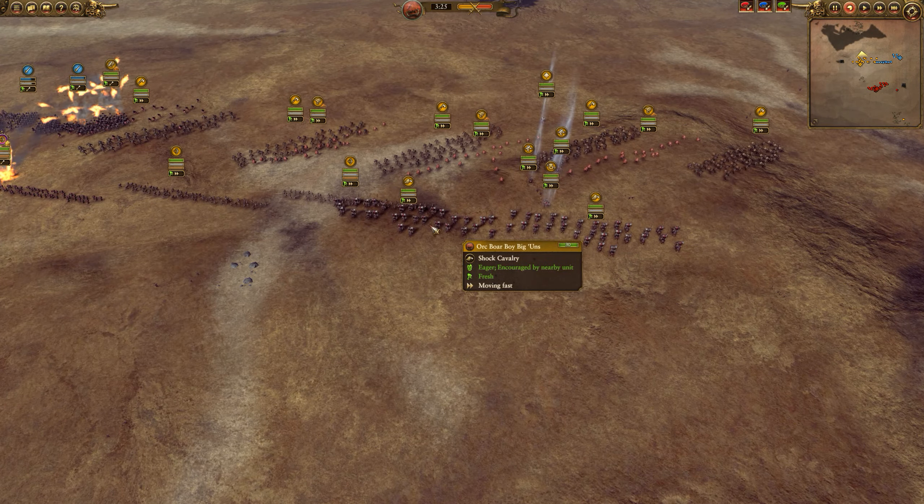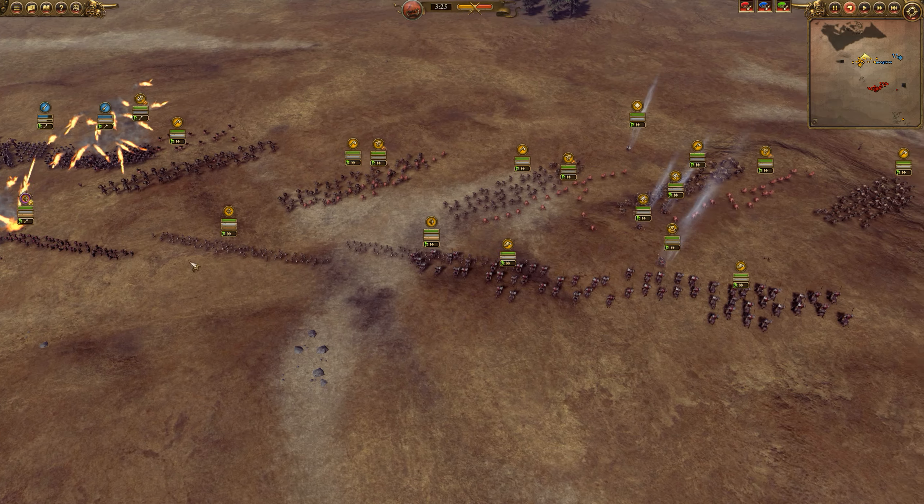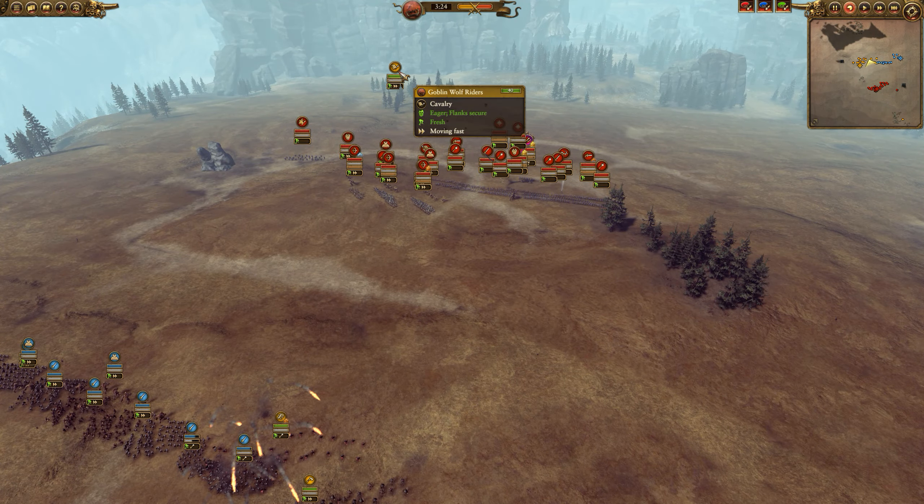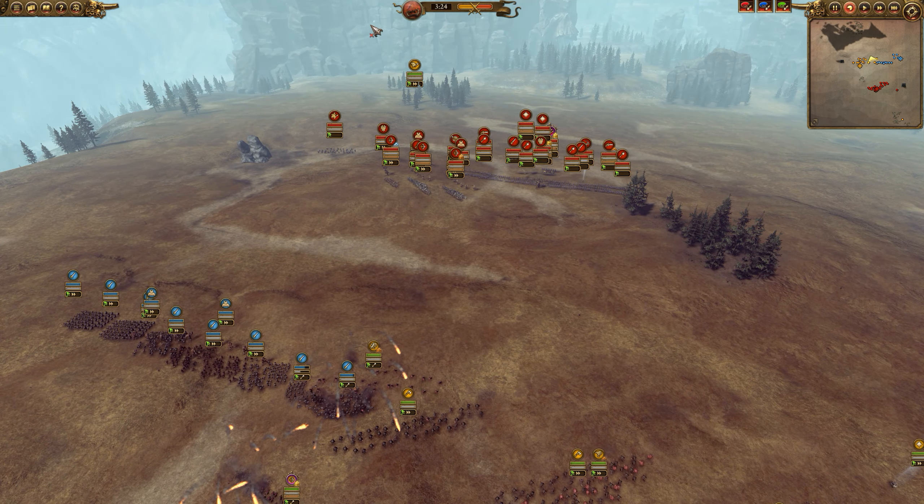We have the Orc Shaman, two Orc Boar Boy Biggins, and then my archer squad, which is two Goblin Archers and the Rusty Arrows. And over here, vanguard deployed, I have a Goblin Wolf Rider.